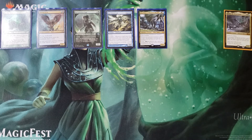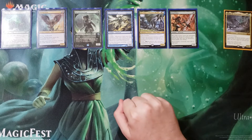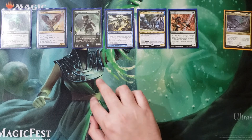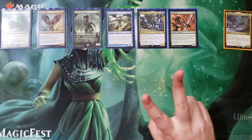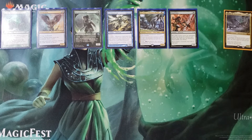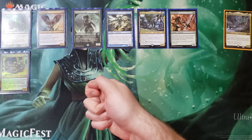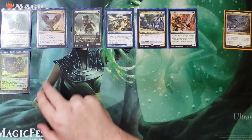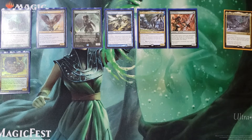This common — whenever it enters the battlefield, search your library for a Forest card. Not basic Forest — Forest card. So that's your dual land, your upcoming triomes that have Forest in them. You could go get one of those, or with Yarok out, go get two of them. Coiling Oracle: when it enters the battlefield, reveal the top card of your library. If it's a land, it comes directly to the battlefield; otherwise it goes to your hand. Card draw plus landfall triggers — synergy is very important in this deck.